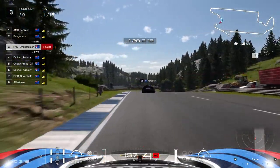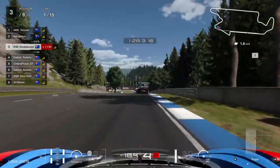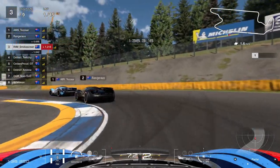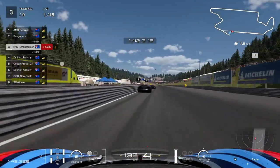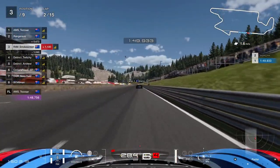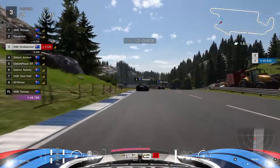I decided to start on the medium tyre because I wasn't up the front, and what I was worried about is starting on the soft and getting stuck behind Ranger and Tez who I expected to be a little bit faster than me in equal conditions. I didn't want to waste that soft tyre. So I thought I'll go on the mediums, bide my time, get a clean first stint in, then pit later for the softs where I'm more likely to come out into a gap. Another successful first lap - 1.1 seconds off the lead.